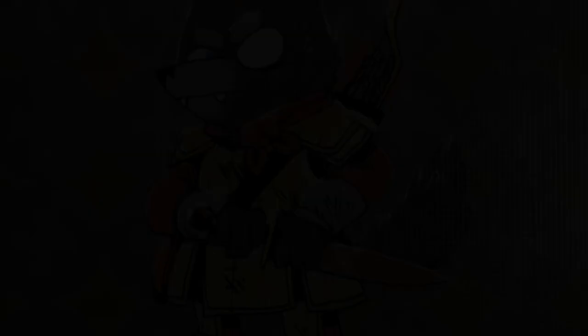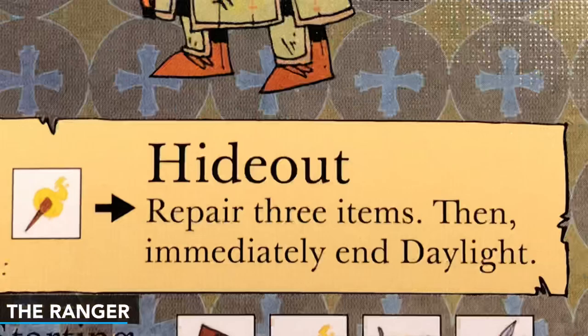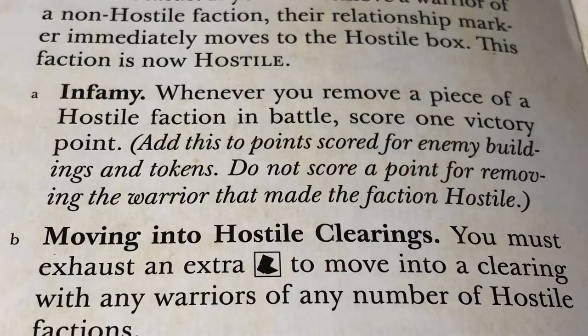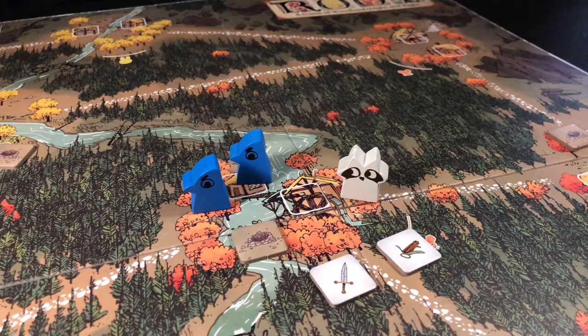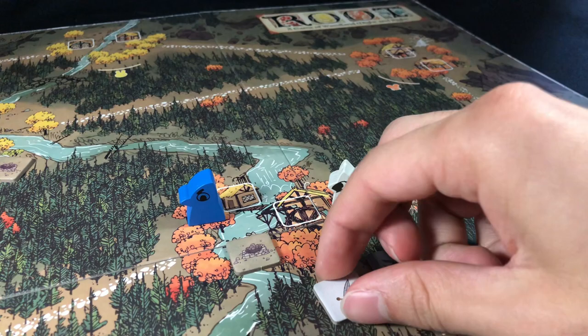The Ranger starts the game in a powerful position — powerful in the way of swords and crossbows at least. When playing the Ranger, you will want to attempt high infamy scoring, using the crossbow to gain hostility versus opposing factions, and then using swords to attack the freshly hostile enemy. Having the ability to repair on the go can lend to more bold attacks.